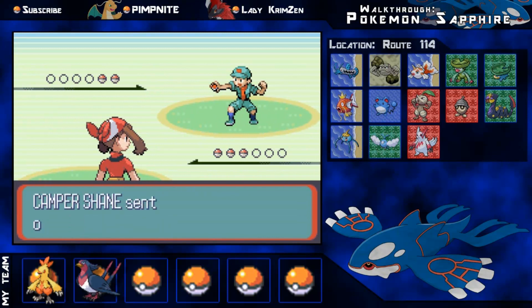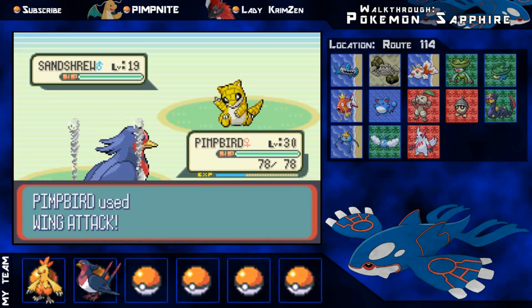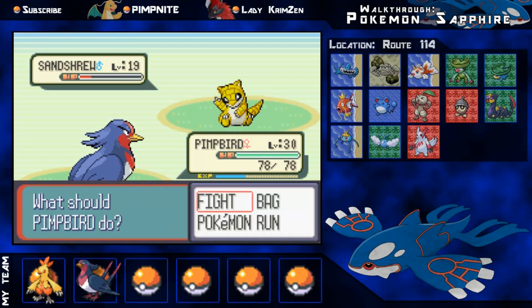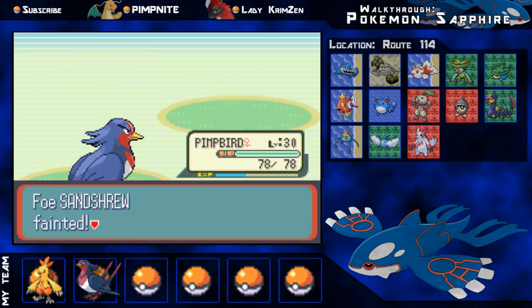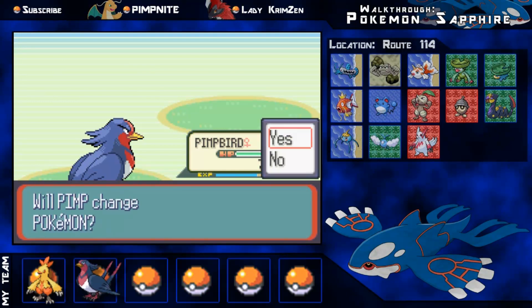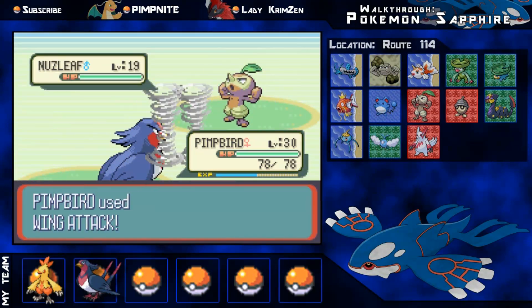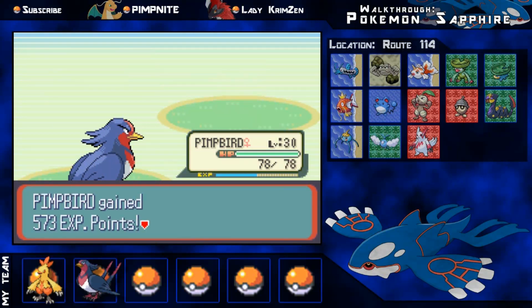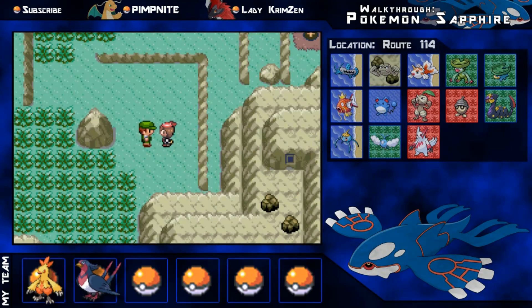I've got another trainer here — Camper Shane. He's got two Pokemon: a Sandshrew. Wing Attack is my best bet against Sandshrew. He just hangs on and goes for Defense Curl — he's not carrying any Rock moves, so that's fine. Sandshrew goes down, 378 experience points. His last Pokemon is a Nuzleaf — a Ruby-only Pokemon. He goes down to a Wing Attack. 304 Pokedollars for winning.